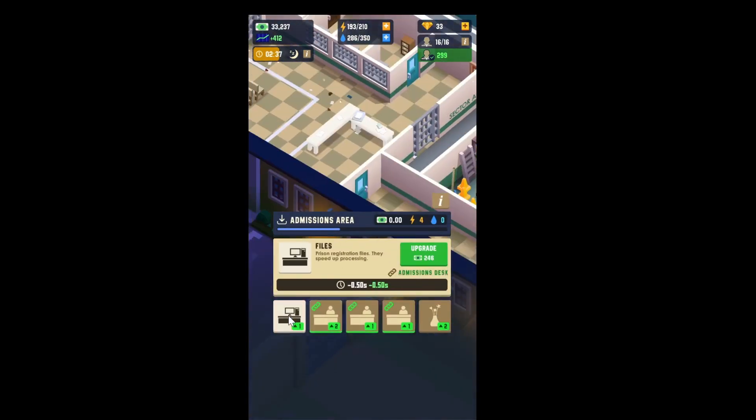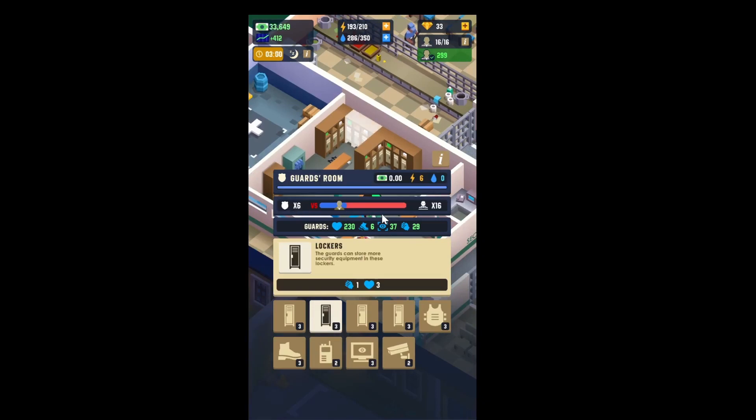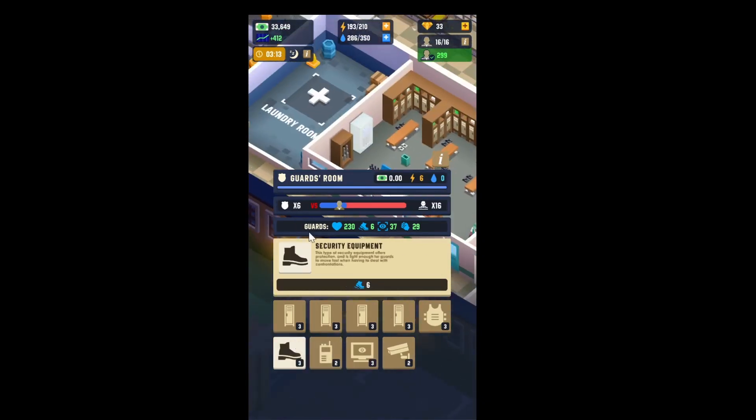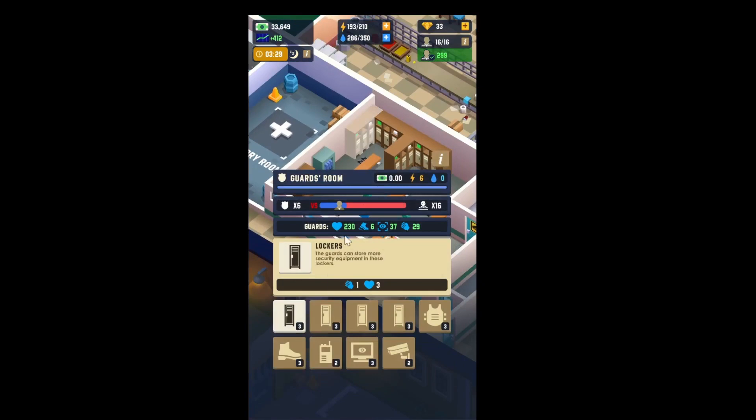They work faster, but right now I don't get that many prisoners so there isn't much point in upgrading them. We have six guards versus 16 prisoners — that's in their favor, as you can see. We have the security room maxed out and can't upgrade it any further. We can build a laundry room but we don't have a builder for that.